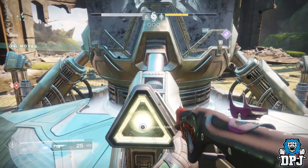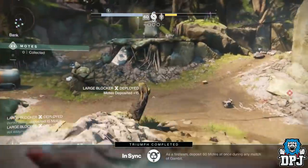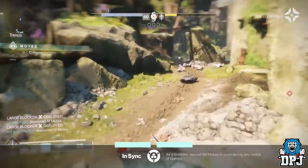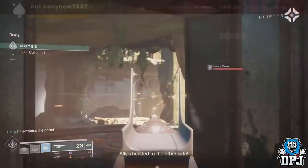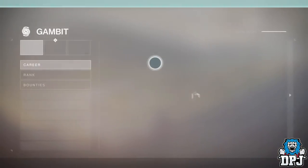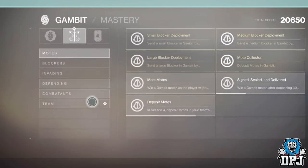Once your team each have 15 motes, you all need to bank them at the exact same time. When done correctly, a triumph completed pop-up will appear on your screen: 'Sync Deposit — 60 motes at once during any match.' That is the triumph — this is it, done.